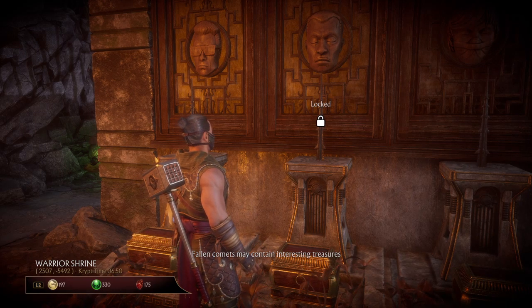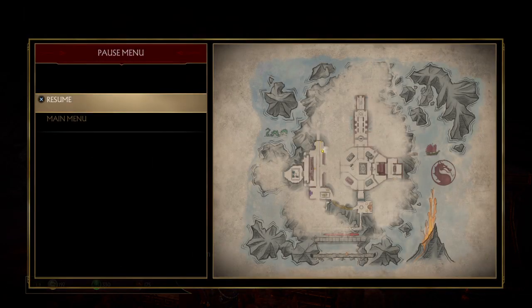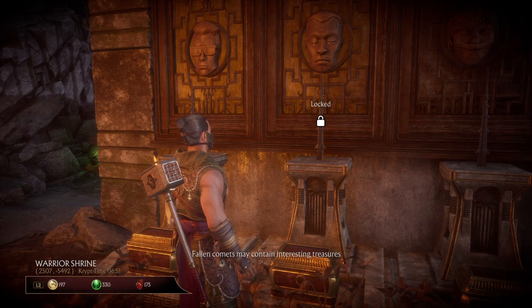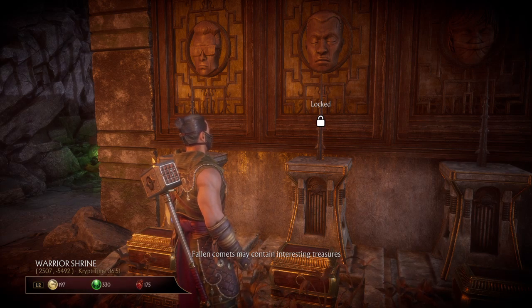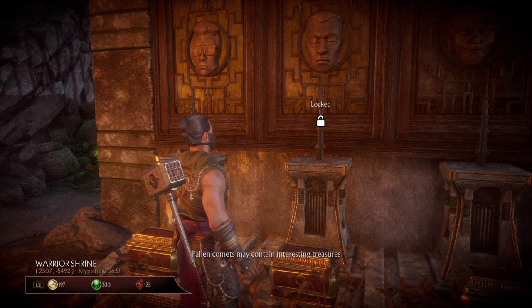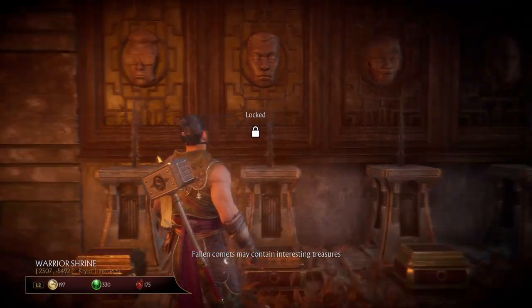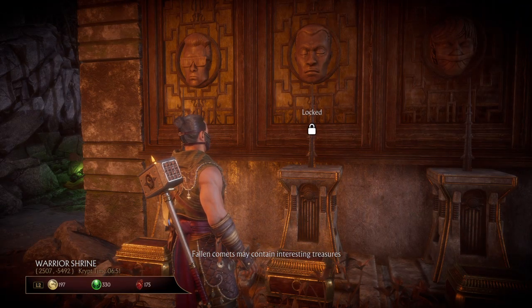To do this, you first need to know where the Warrior Shrine is and where these spikes are in the Crypt. You have to defeat the champion — in essence, you have to perform 25 fatalities on any of the given champions. As a prize for having done that, you will receive that champion's head.